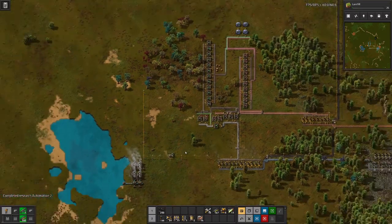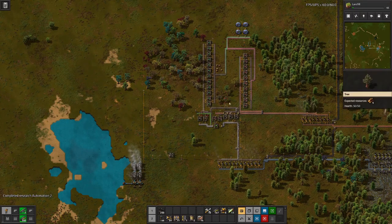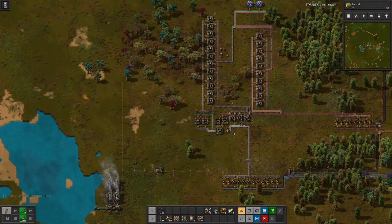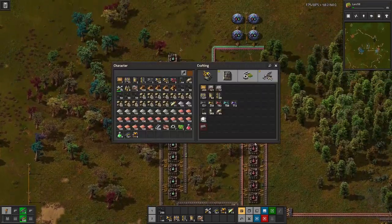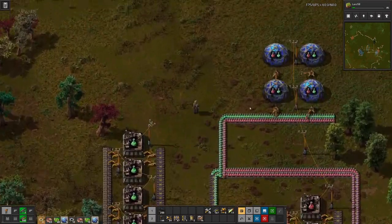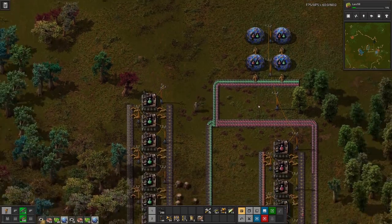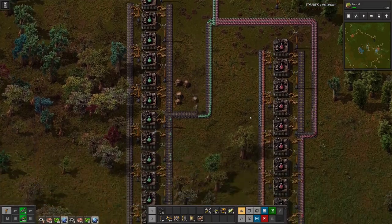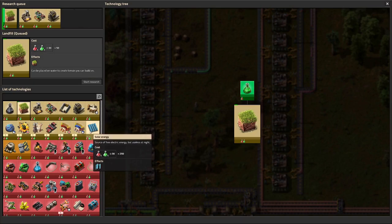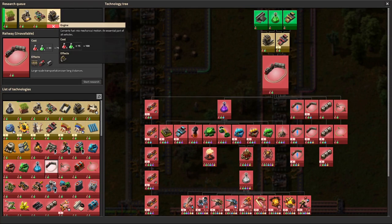We made a good start here in our base where we have production up for the green and red science packs, and by the looks of it we are producing more than we need for our research. So let's go ahead and craft a few more labs so we can do even faster research, because the goal today is to reach rail.